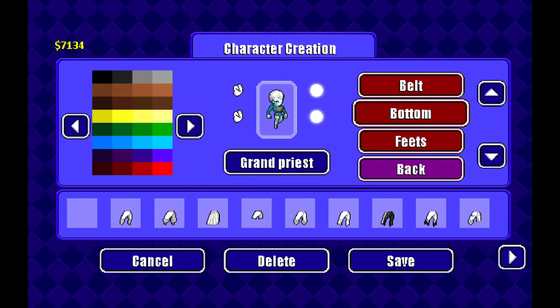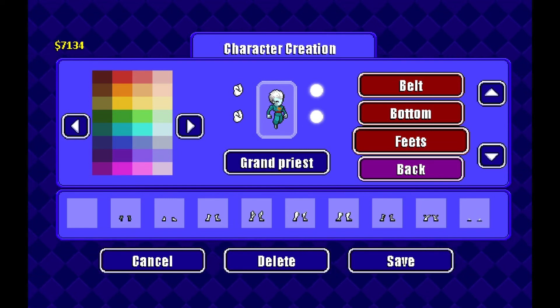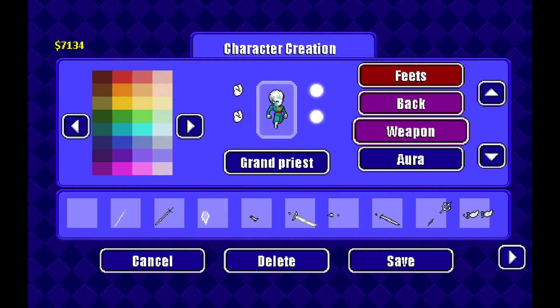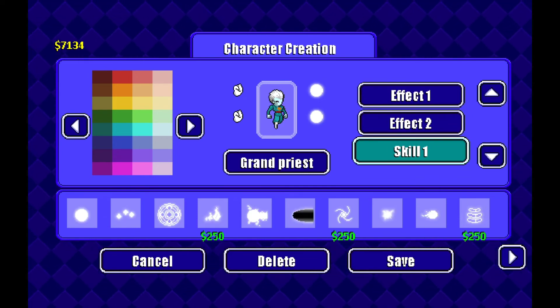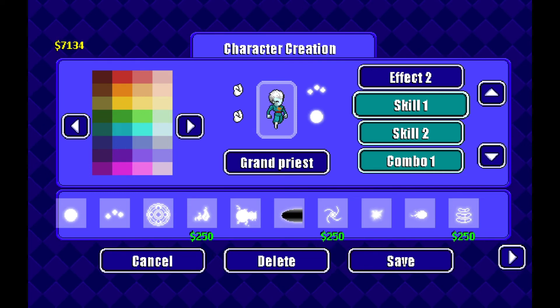Then you want to give him baggy pants right here and make them that color. Give him white boots. Skip all this. I'mma give him that aura right there. Skip all the effects and all that — he doesn't have effects.